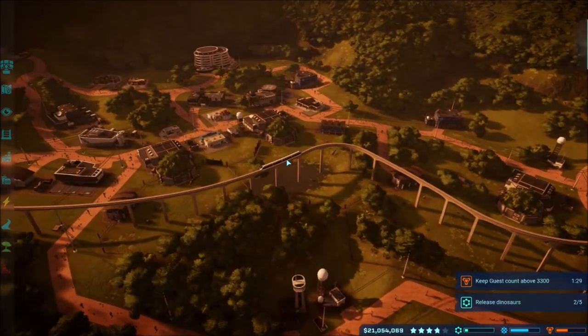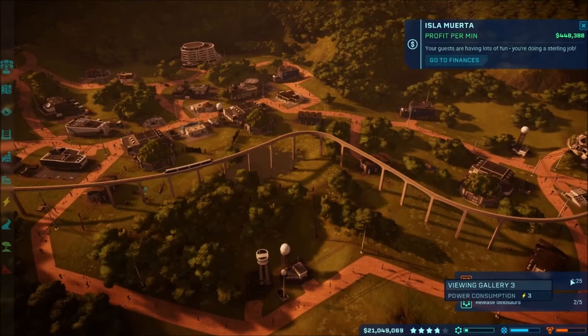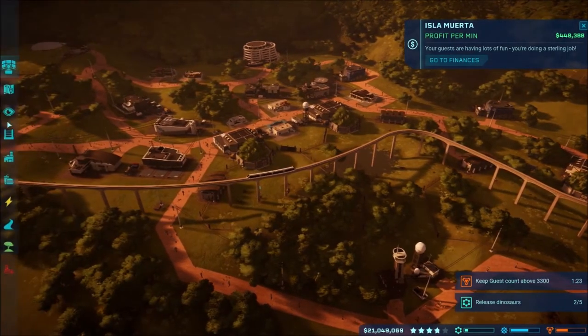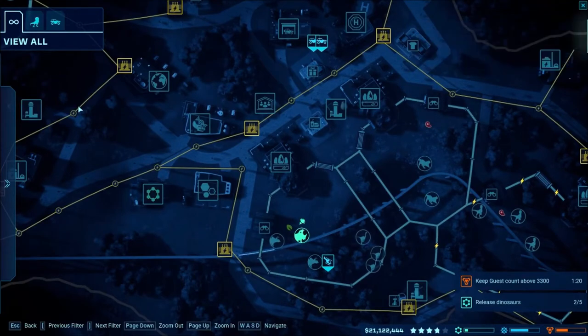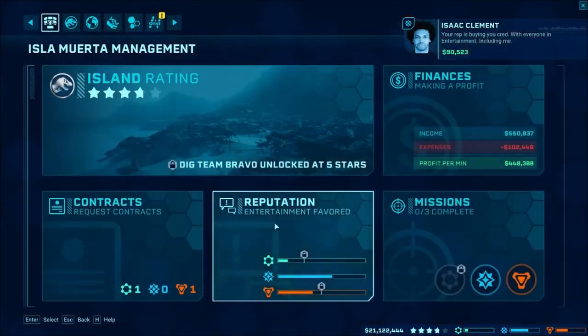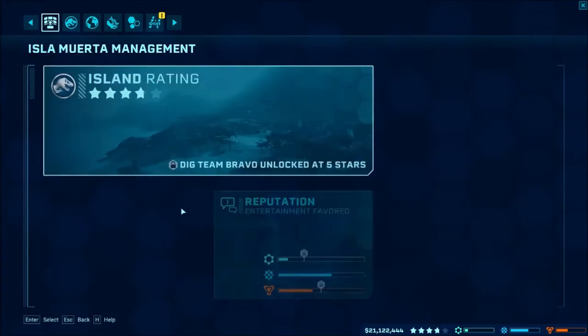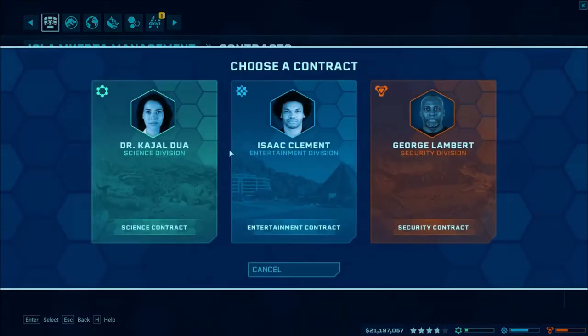I'm trying to think of what to do. We're above the count so the timer is now going down — that is good, that's what we want. Let's see if we can get a new contract. We got a new Styracosaurus available so we can do that now.